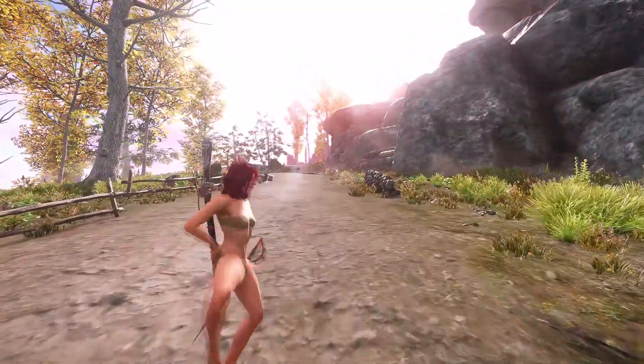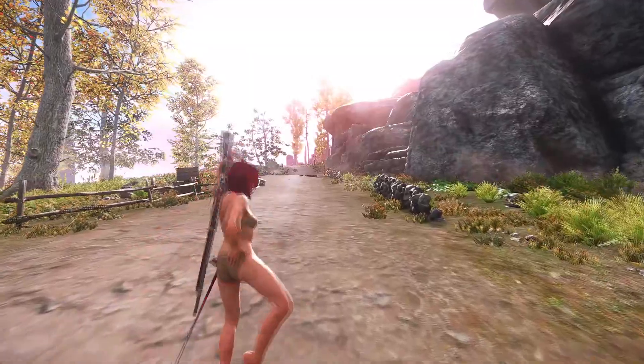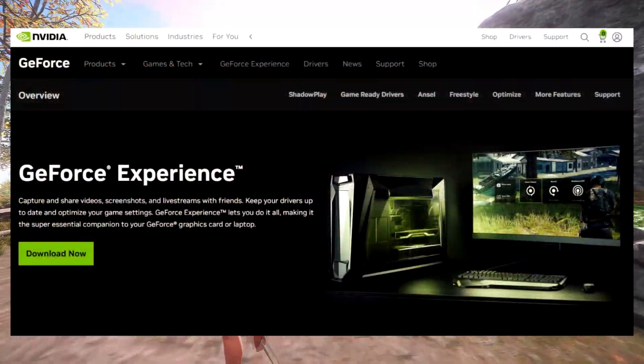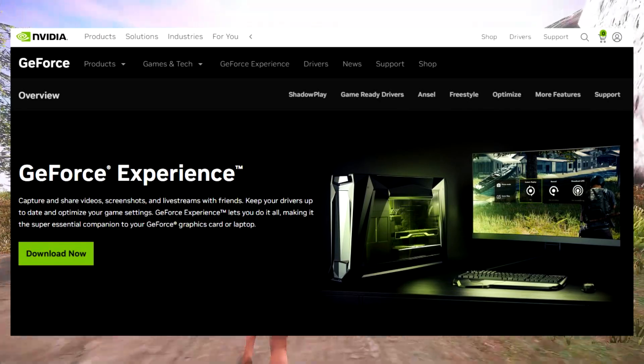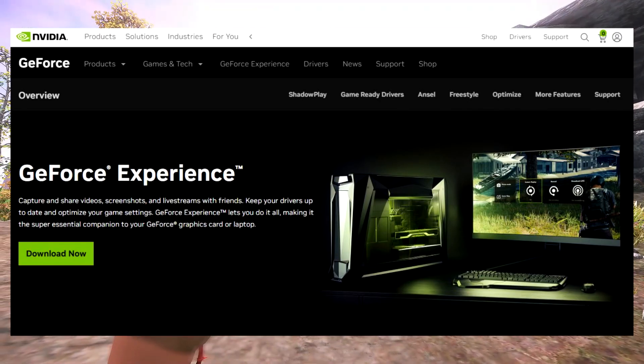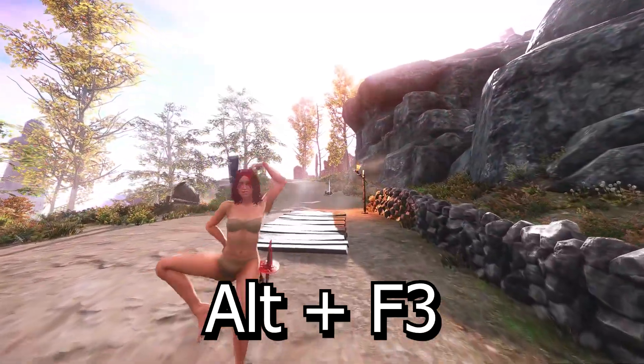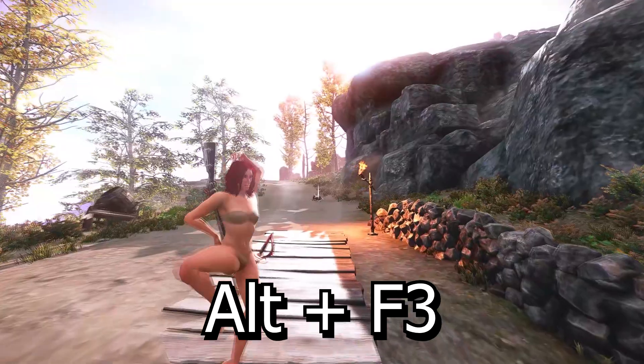If you do not have the NVIDIA GeForce Experience software downloaded and you do own an NVIDIA graphics card, that will be your first step. Just Google NVIDIA GeForce Experience and it will be a very easy download. Then from there, once you're in game, you're going to want to hit Alt+F3 to bring up the game filters menu.